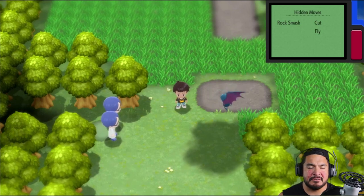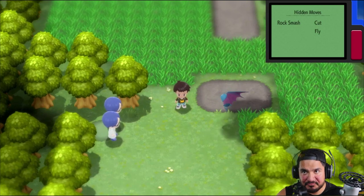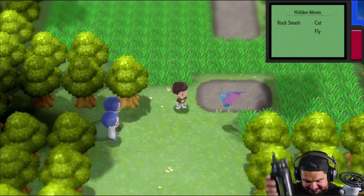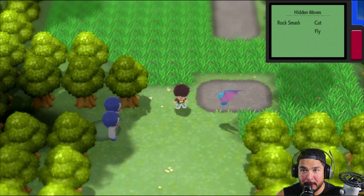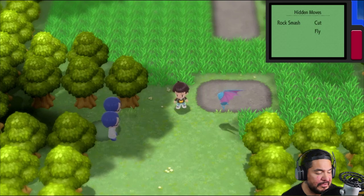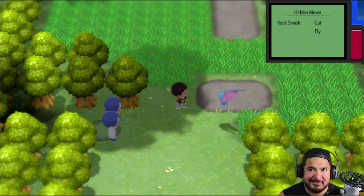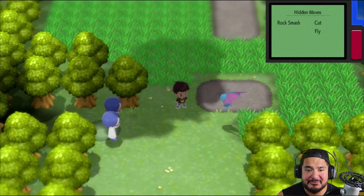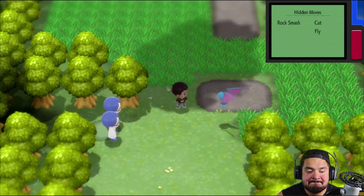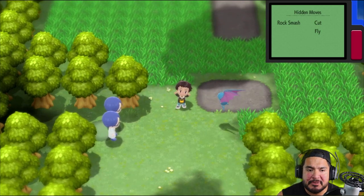What's up guys, welcome to another episode of our Pokémon Brilliant Diamond walkthrough. In our last episode we went on a short visit on Route 212, may or may not have chased a Team Galactic grunt out there, and we remembered that berries exist. Anyway, in this episode we're going to be going straight to Route 210.